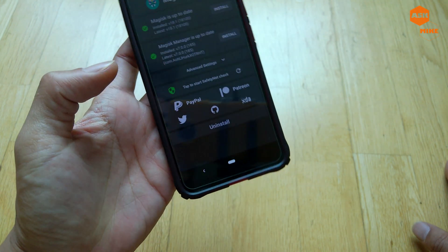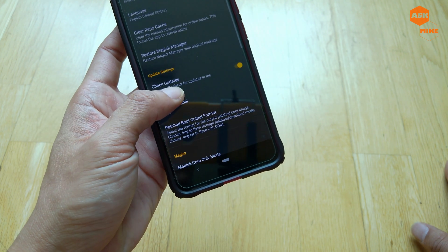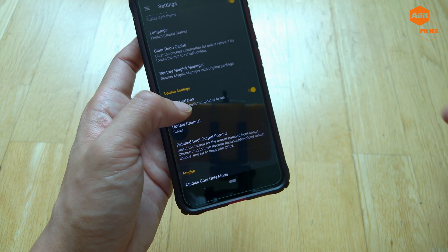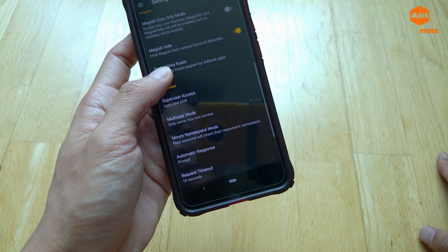In Magisk Hide, include Pokemon Go as well as any other app you want to hide. In settings, you also need to hide Magisk Manager itself, so the app can't detect it. This helps to bypass the root checks in Pokemon Go.